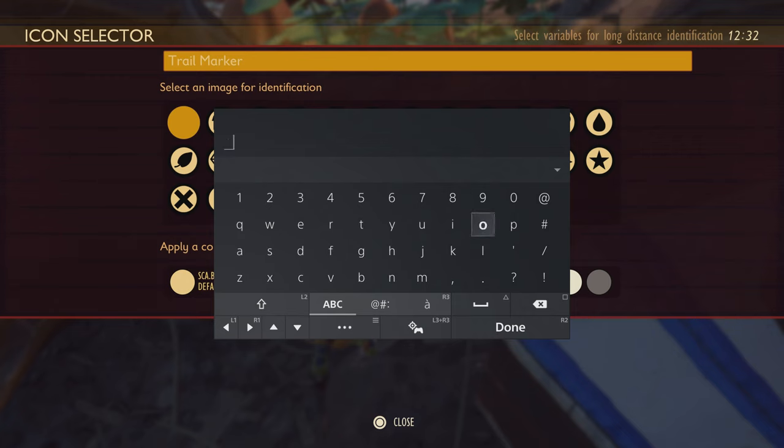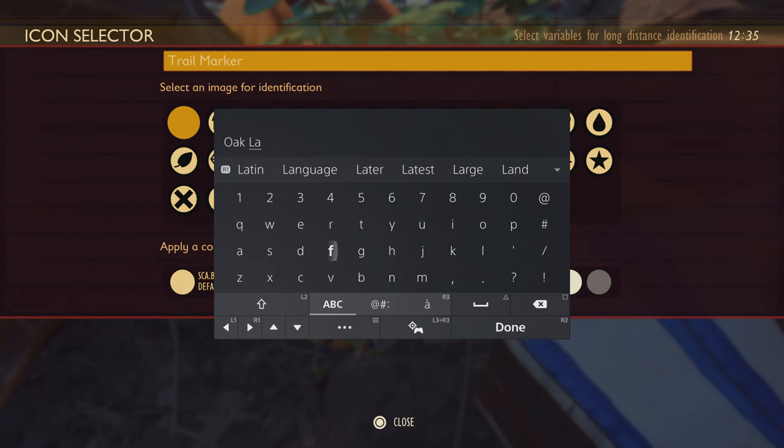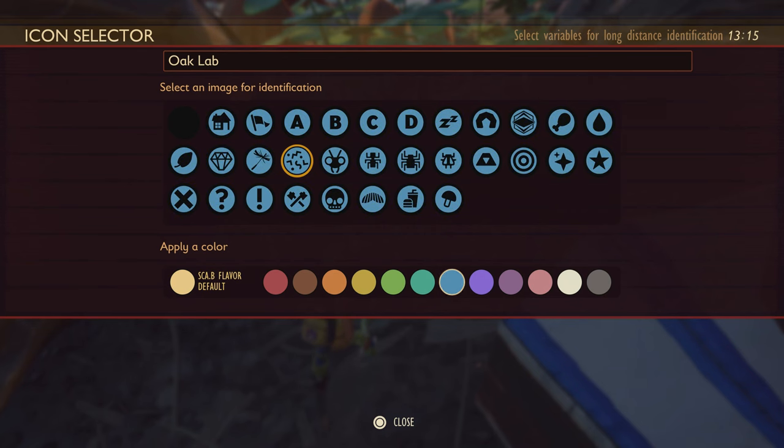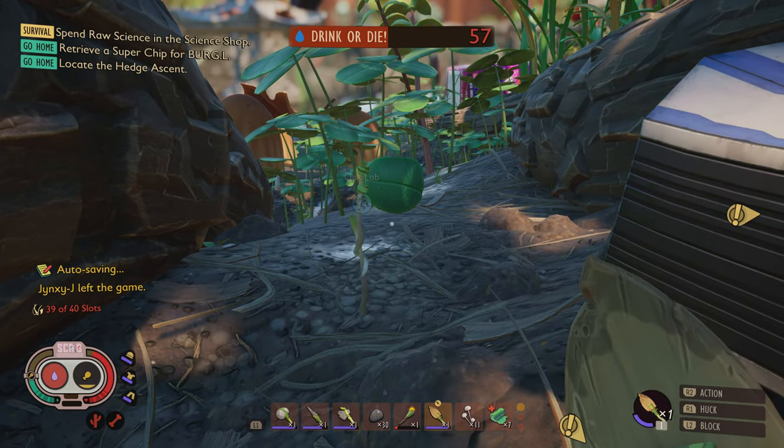Oh really? All right, so this is the oak lab. I don't know if it's already on the map — it might be, but I'm mainly crafting this because it's an objective. So we'll use this icon here for the lab. Well, you can also apply a color. Oh, that's interesting. I guess science is kind of blue. So we'll go with that one. They really allow you to customize this in quite a few different ways.